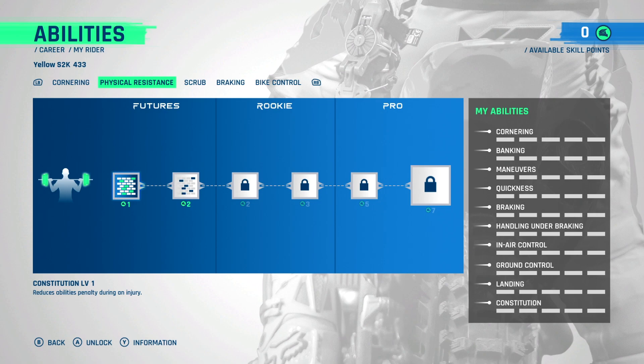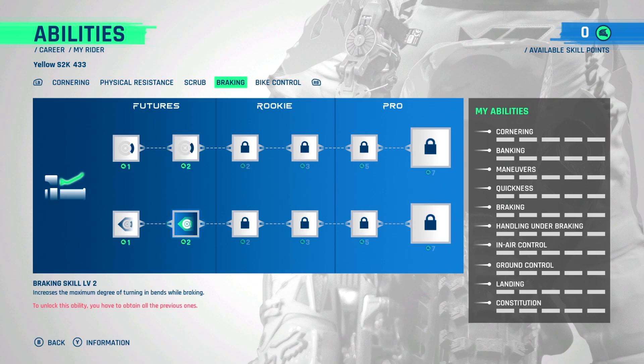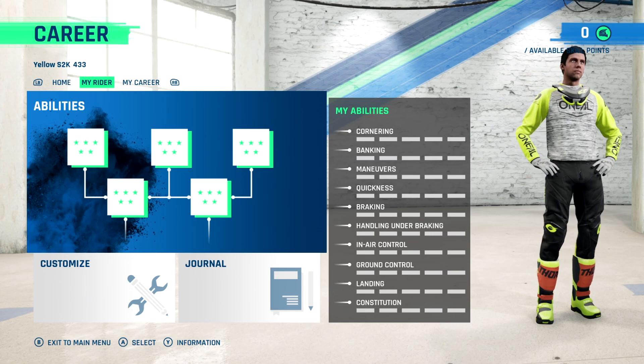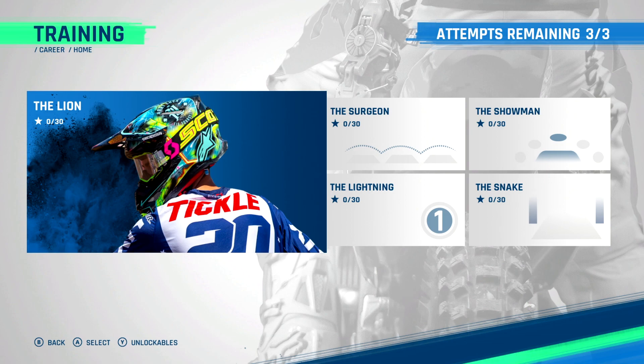Physical resistance is going to be an interesting one as it relates to injuries. Scrub — this increases scrub execution times, so you just unlock all these and your rider will slowly improve. I think it works pretty well and is something the game has been missing — a little more depth to the career. Same thing here: control in air, ground control, and control when landing. You can upgrade all of those, so I'm excited to play with that.